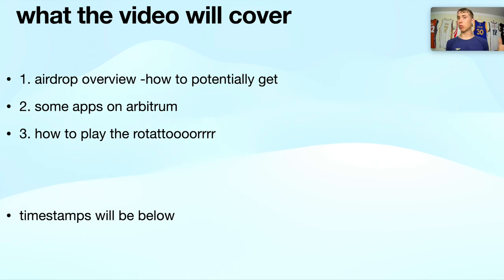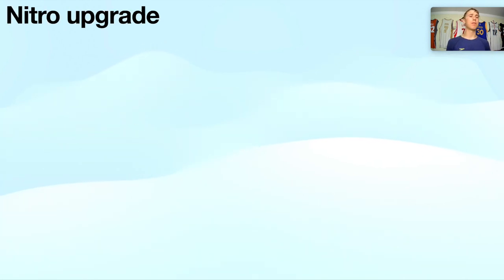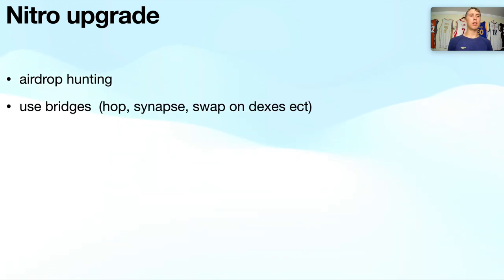Timestamps will be in the description below so if you already know about apps and the airdrop and just want to see the rotator session, you can skip to that. The Nitro upgrade for Arbitrum — if you've been living under a rock, Arbitrum is going through an upgrade to speed up the chain and lower transaction fees. There's a lot of speculation about an ARB token, because Optimism launched a token and their TVL did multiple X's.